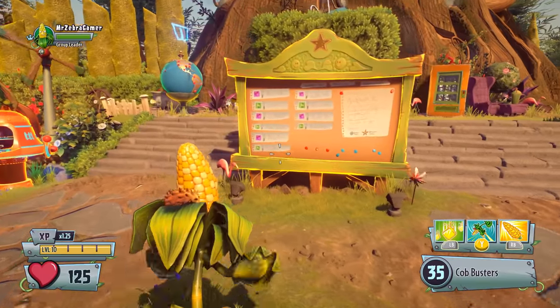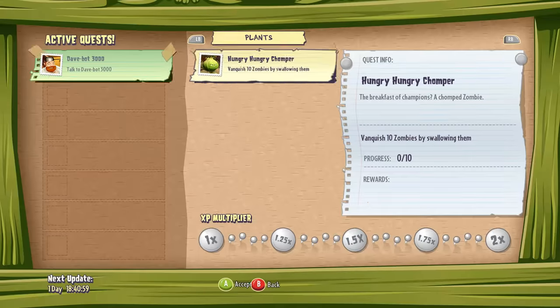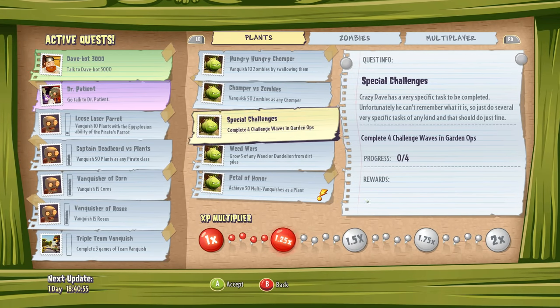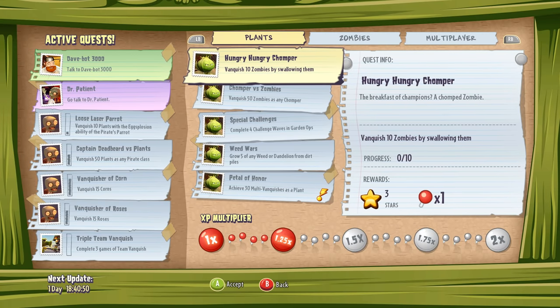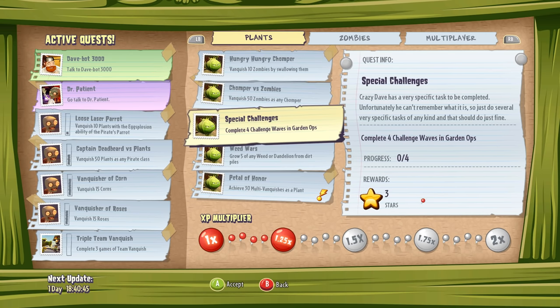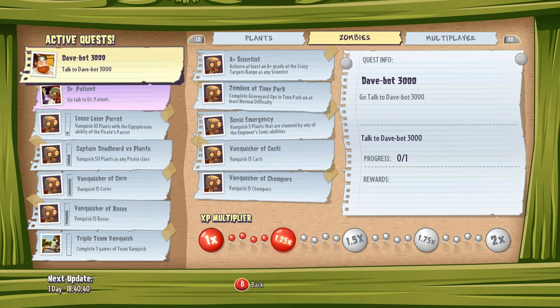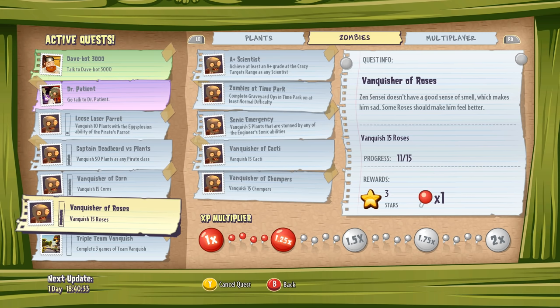First off, the quest board — probably your biggest friend when it comes to getting levels. The quest board is where you can do quests for each of the plants, the zombies, and on multiplayer. This is similar to Garden Warfare 1 style leveling. You'll have different challenges, like achieve 30 multi-vanquishes as a plant, or vanquish 15 cacti. You can only take on so many challenges at one time, and you earn prizes for completing them.